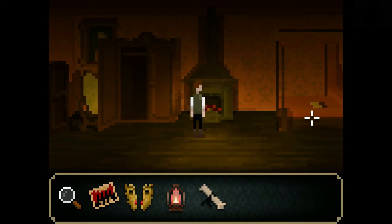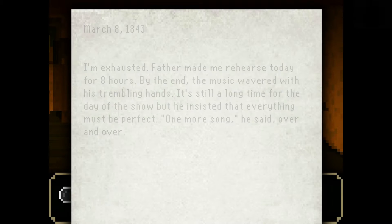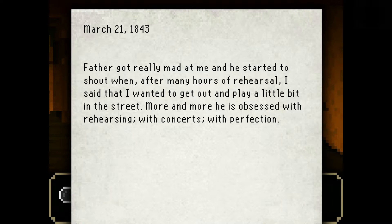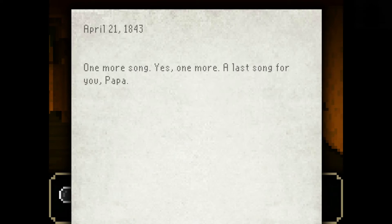Looking at this paper you'll see: March 8th, 1843 — I'm exhausted. Father made me rehearse today for 8 hours. By the end, the music wavered with his trembling hands. It's still a long time until the day of the show, but he insists that everything must be perfect. 'One more song,' he said over and over. Father got really mad at me and started to shout when, after many hours of rehearsal, I said I wanted to go out and play a little in the street. More and more he obsessed with rehearsing, with concerts, with perfection. 'Am I not the one who earns the money to feed us? Am I not the one people come from all over to see and admire? Is my name not the one printed on all the posters? My name!' The dolls for sale at the theater entrance — they have my likeness, my dress, and my beautiful hair. I should be the one who makes the decisions. 'One more song.' Yes, one more. A last song for you, Papa.